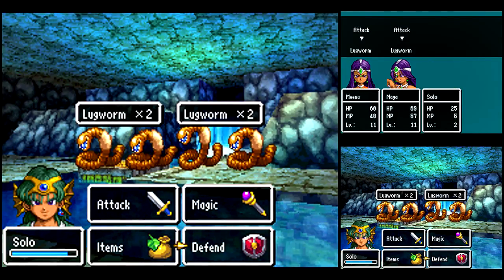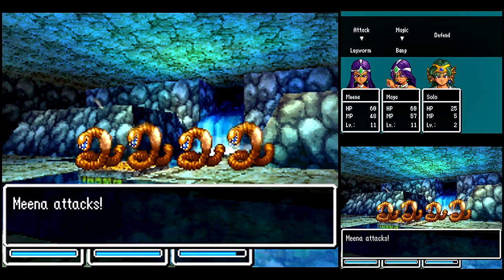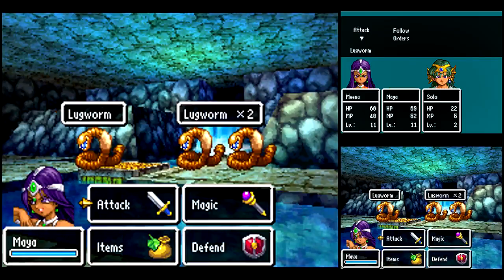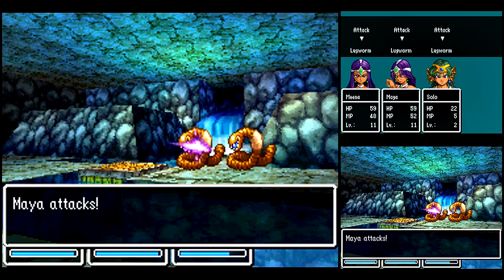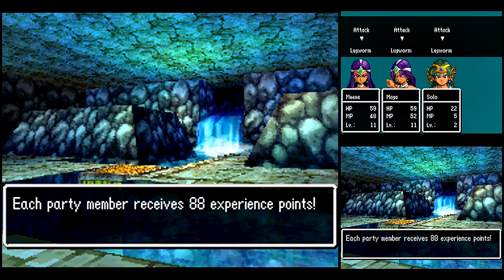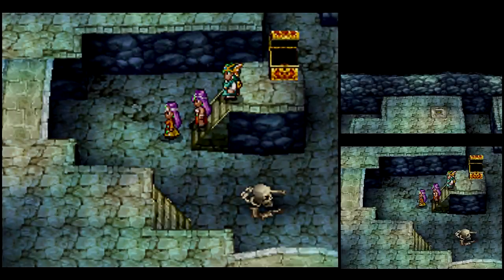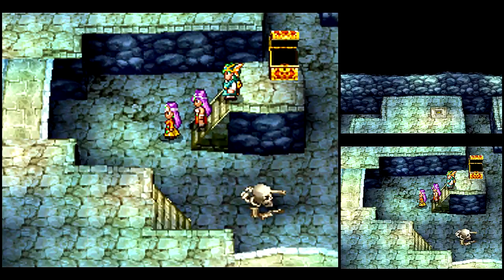So now we've got two groups of enemies. Let's actually use the Bang spell — that way it'll hit both groups. It does cost quite a bit of MP, so you want to be a little careful with using that spell, but otherwise it's pretty nice. We should be able to take out the remainder of them. Looks like Solo's gaining levels like mad! And we learned the Heal spell. Yeah, you don't get that in the NES version — he only learns the Heal More spell. We want to try and keep his HP up as much as we can.